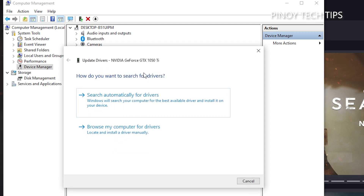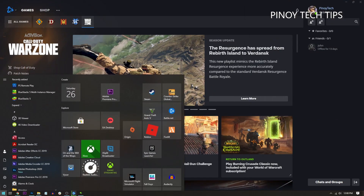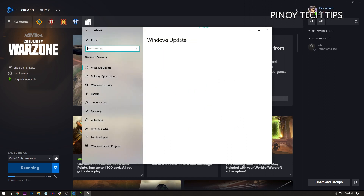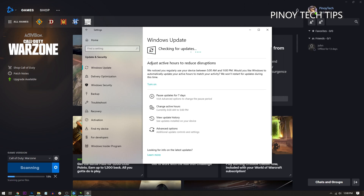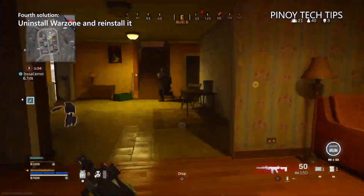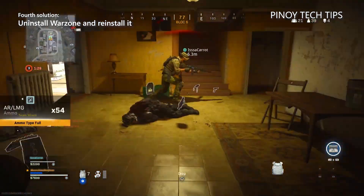Click Update Driver and then click Search Automatically for Drivers. To know if Windows needs to be updated, follow these steps: click Start and then click the gear icon to open Settings, look for and click Update and Security, click the Check for Updates button, and if your PC finds updates, download and install them. After doing that, run Warzone again to see if the dev error is now fixed.